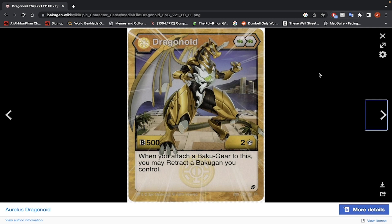Next up is Aurelis Dragonoid — 2 Green Fist, 500 B-Power, 2 damage. When you attach a Bakugan to this, you may retract the Bakugan you control. It's an interesting effect, however these Bakugan stats are way too low to really be worth using. There are action cards that are very cheap that allow you to retract a Bakugan, so having to attach a Bakugan to this just for the retraction is not really worth it. I would not use this Bakugan.